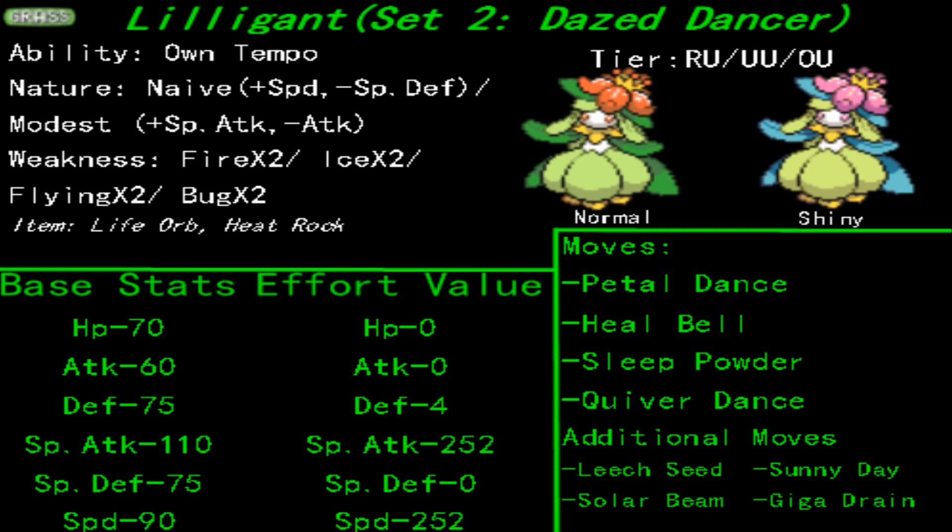There's one other ability I could mention here, which is Leaf Guard, which prevents Lilligant from getting any sort of status inflictions. I suppose it's semi-useful, but in overall metagame matches, you shouldn't be too concerned with it. If somebody poisons Lilligant, try and pump all the power out of it while it's still on the field, and switch to another sweeper at that point. Because Own Tempo — the ability to never be confused — allows you to repetitively use Petal Dance, no matter what the conditions of the weather are.